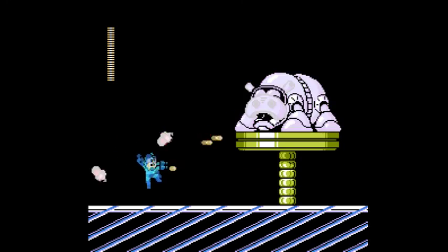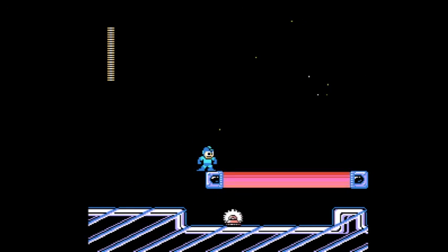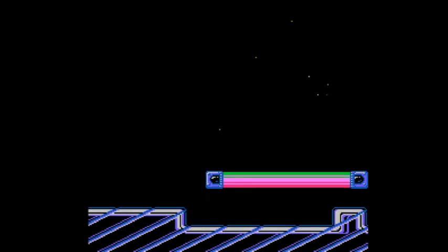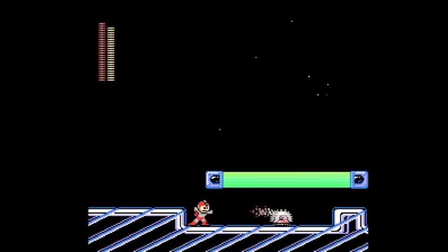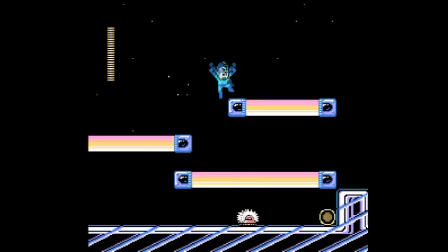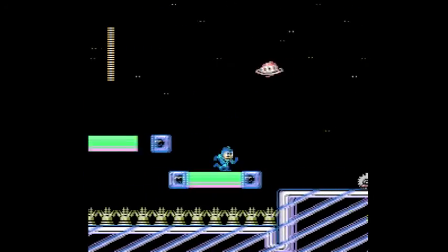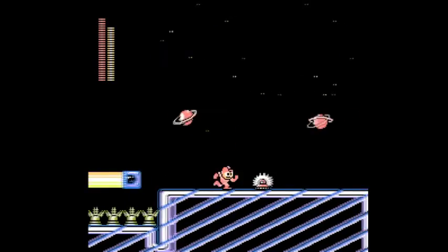First mini-boss is this hippo thing on a platform. He's always going to have two missiles on screen. Just keep shooting the supports underneath the platform to lower it and get it low enough for you to shoot the hippo itself. These things are immune to the Mega Buster, but they're vulnerable to other stuff — they take damage from drill bombs, dive missiles, Rain Flush, and Pharaoh Shot too.